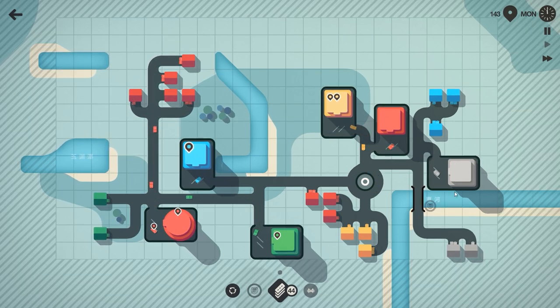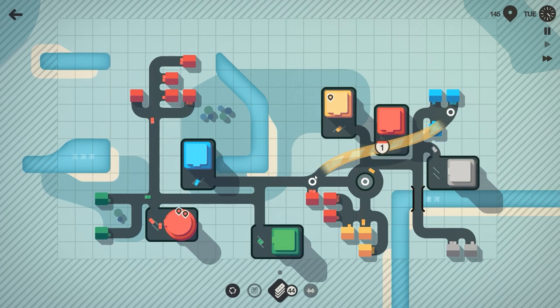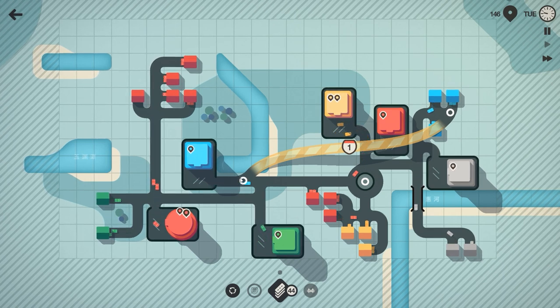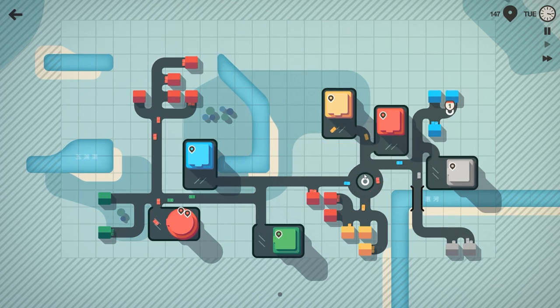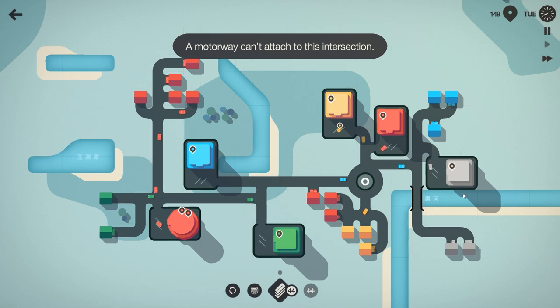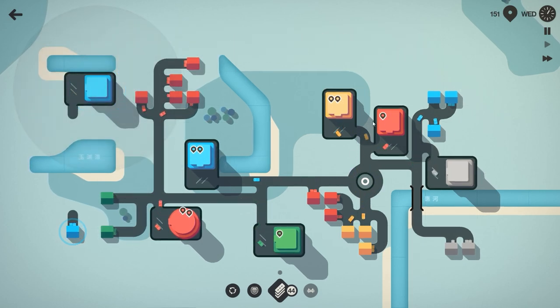Now, if we wanted to, what we could do is place down a motorway — let's say right here — and then drag this across right over here. What does this do for us? Well, it lets light blue have a faster method of getting to a light blue store without interrupting the traffic around this roundabout. At the moment, I'm not feeling too worried about the motorway — I don't feel like I need to use this, but that could work for us.